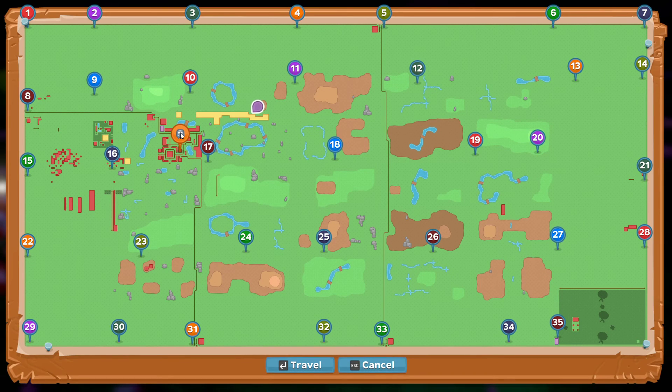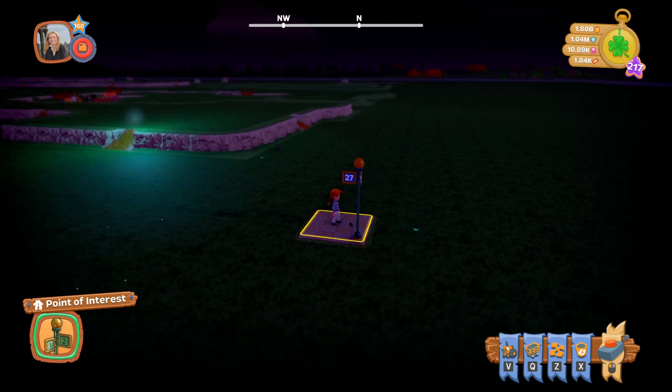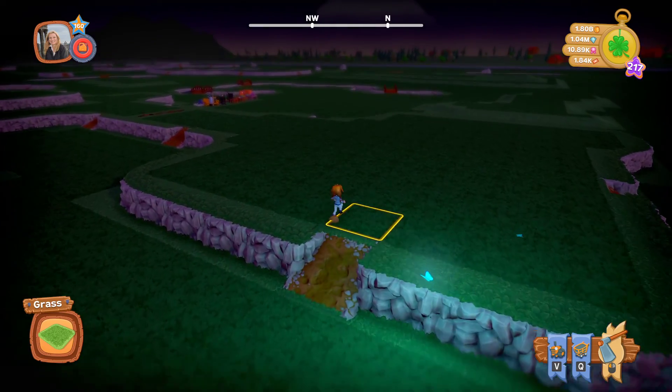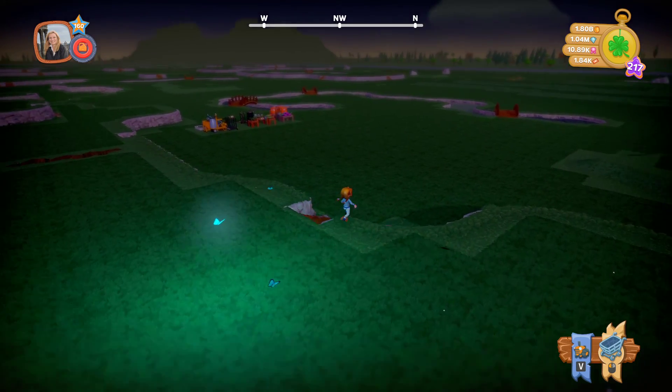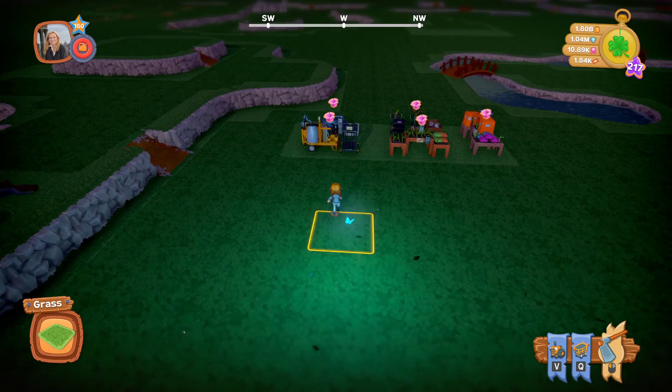Let's try this again — so there are my houses, I'm back here. Right there — that's what I'm looking for! I didn't think they were that far away. My little butterfly comes swooping along to light the way. There they are — that's what I'm talking about.